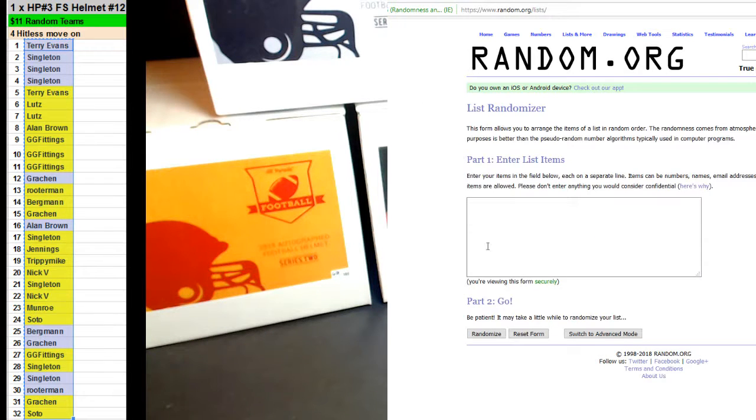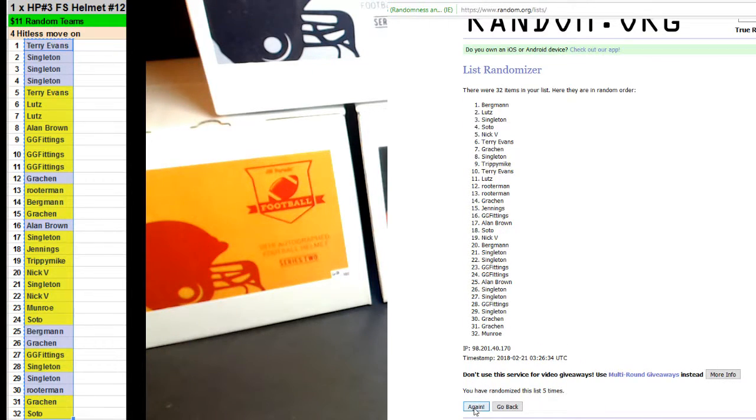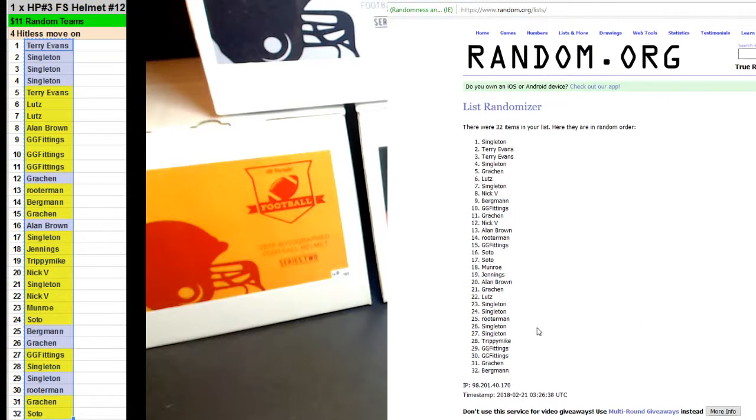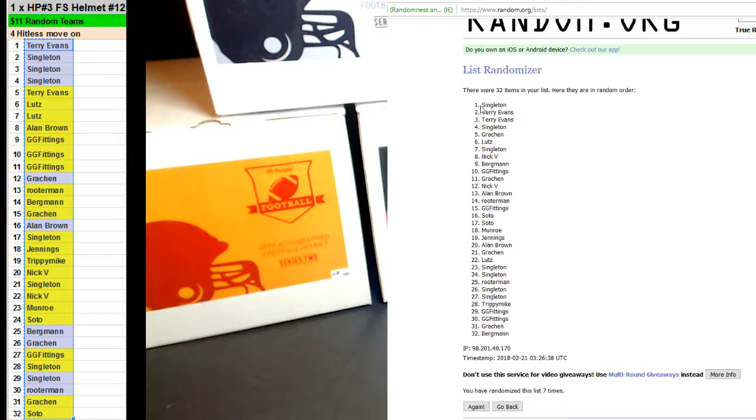And then we'll random the teams. Seven times — one, two, three, four, five, six, and seven. There we go, seven times. Dashboard says seven. Singletons on top.